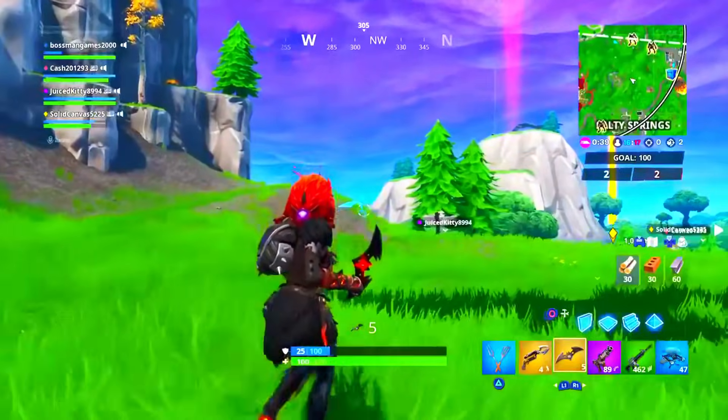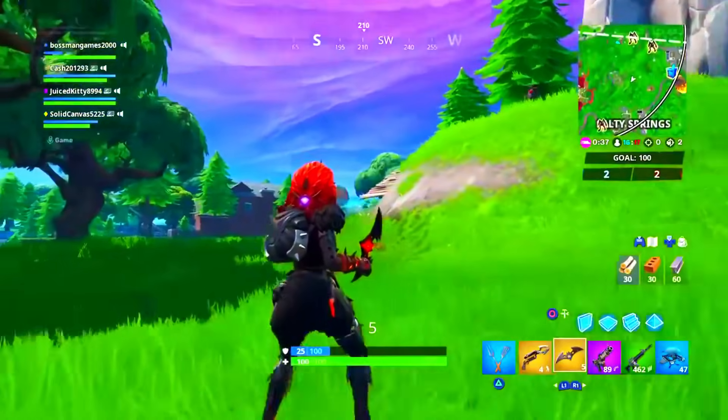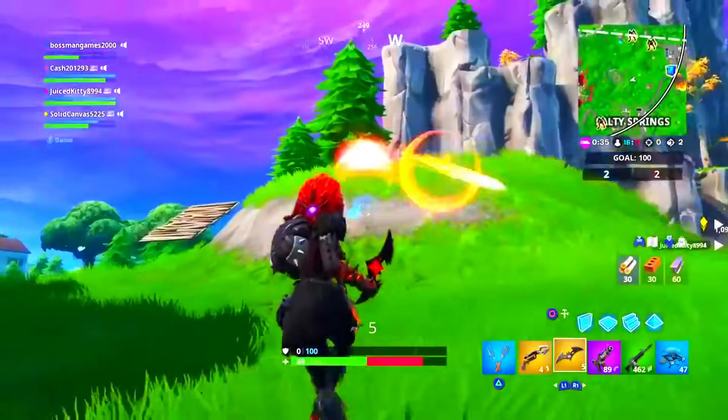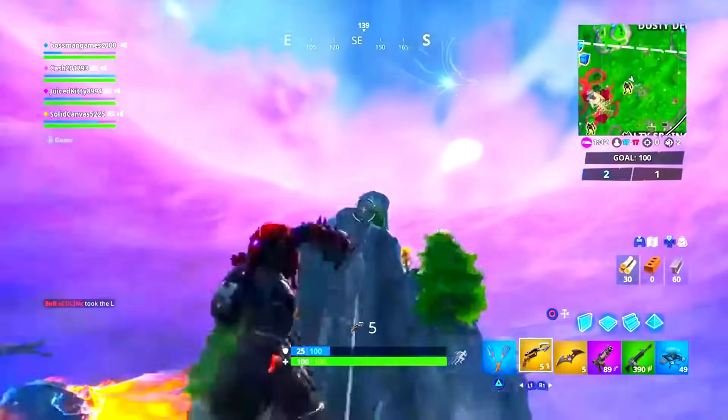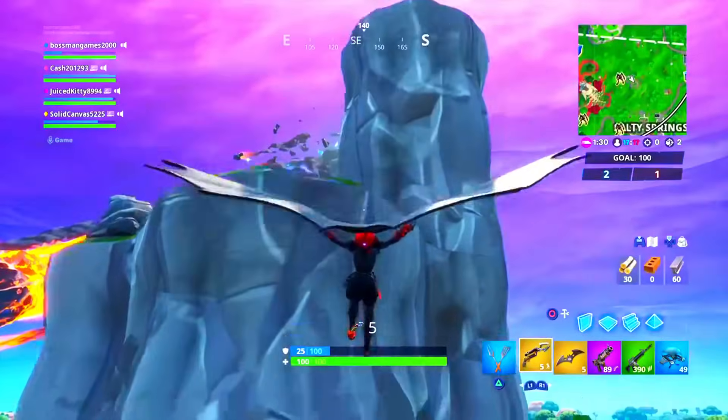After that we had Batman's Batarang, which would lock onto opponents once thrown, and additionally Batman's Grapnel mythic item, which would make you glide and make traveling super easy.